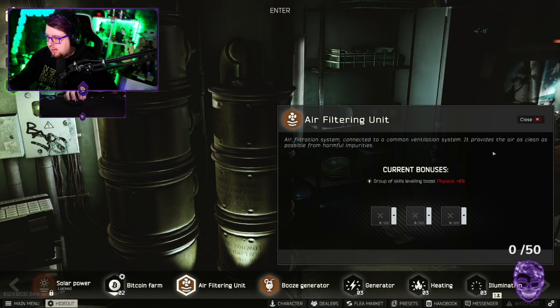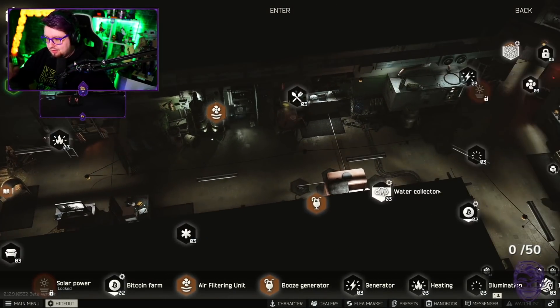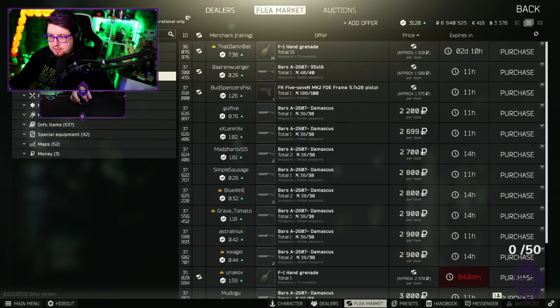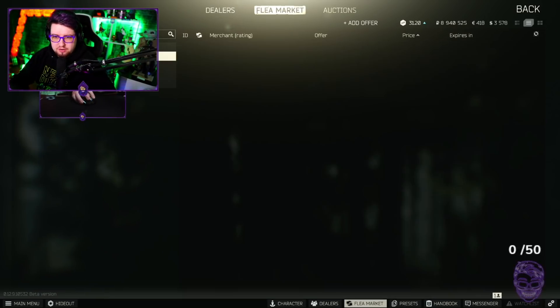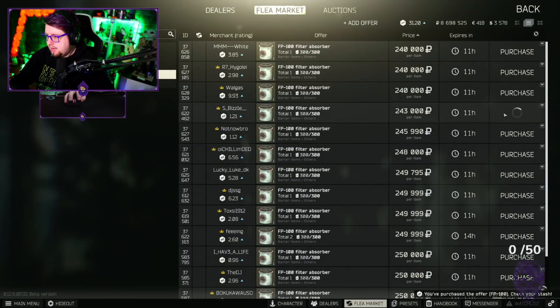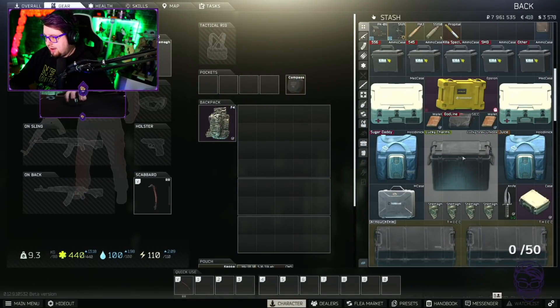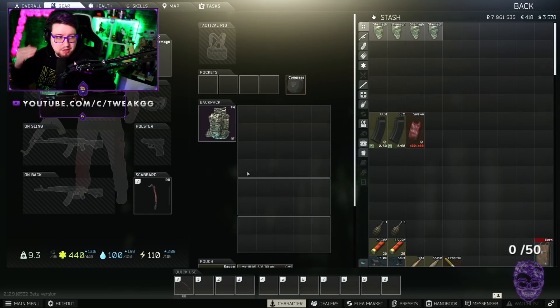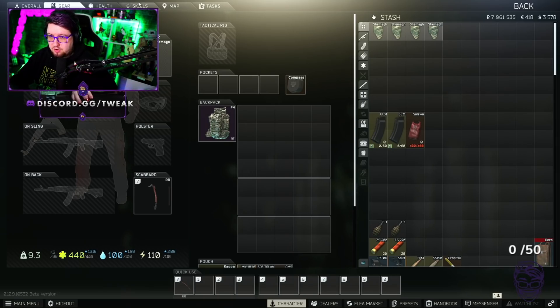The air filtering unit levels your physical soft skills — it gives you more or less 50% bonus to your physical soft skills. This is absolutely huge; you're going to be leveling your soft skills 50% faster, which is massive. Air filters are kind of expensive — you're looking at about a quarter of a million rubles per air filter. I just used my last one so let me stick these in there — that's a million rubles — but it is absolutely worth it. If you are dead set on getting max strength and endurance, I would absolutely recommend getting the air filtering unit in your hideout.